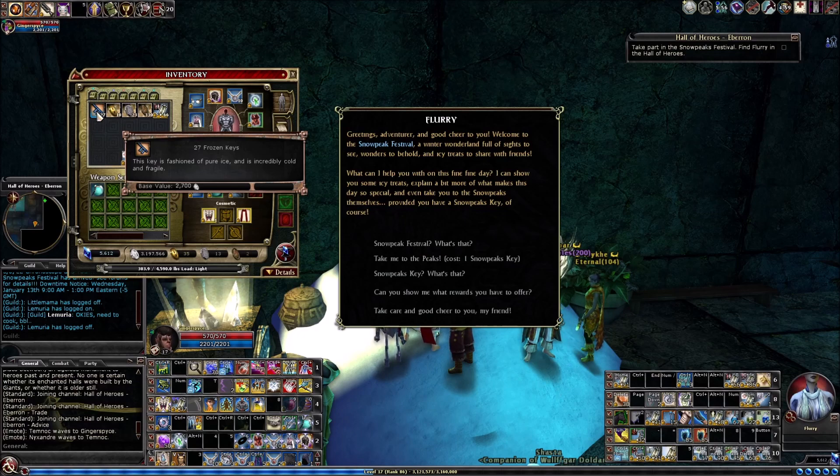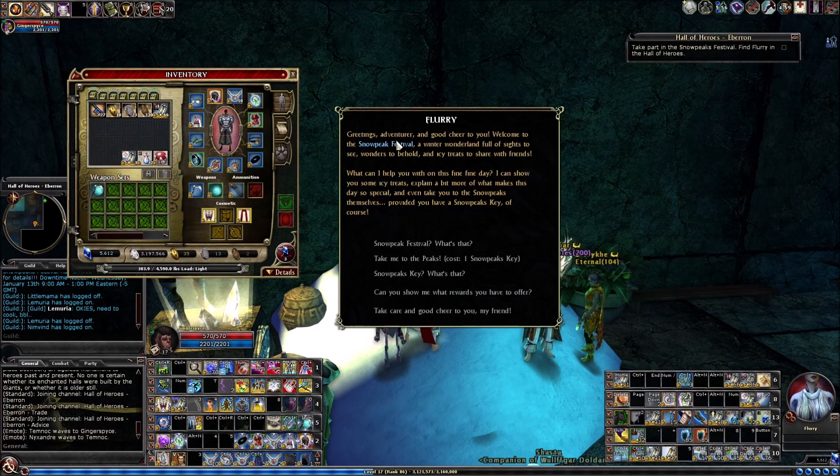These Scourge of the Snowpeaks champions stand out really well because the writing is in a light blue — like you see where it says the Snowpeaks Festival. So they really stand out when they show up in a quest. They can show up in any quest where champions can appear. You just do your normal questing and you'll find these champions along the way — that's how you get keys from their special chests. Their chests look different than other chests; they look like a chest made out of ice.